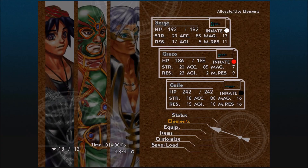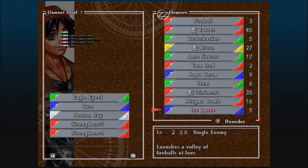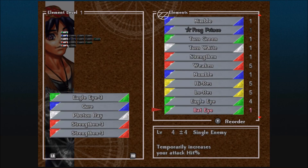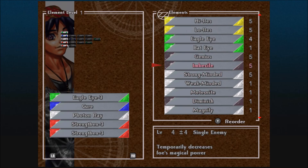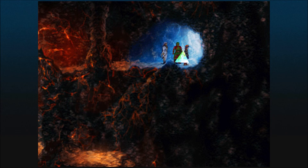I also bought some more Trap Elements, because we're going to need a bunch of them. I bought 5 of every Trap Element, so I'll be able to get a bunch of them later. All right, I'm back here on Mount Pyre. Let's go ahead and continue here.